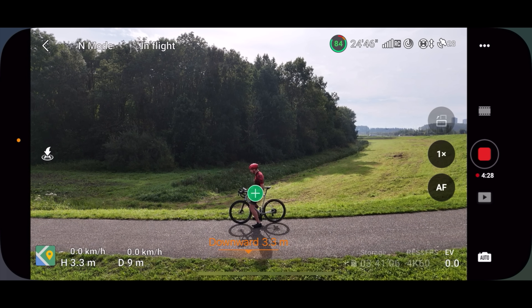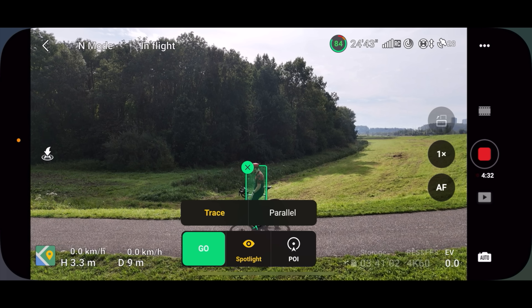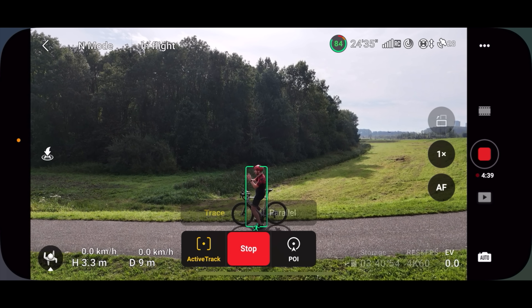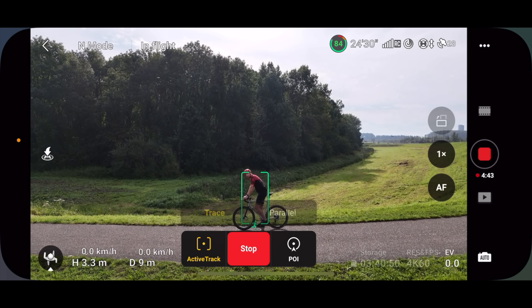We're going to start off with basic mode through the crazy tree tunnel. I'm going to tap myself, choose active track, and then trace. Trace means to follow from behind; parallel means off the side. We'll start off with trace, but once we get about halfway down - there are a couple of people there - we'll jet out to the side to clear things out. With that, we are ready to roll.